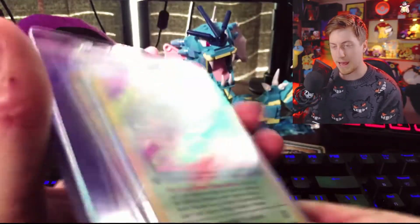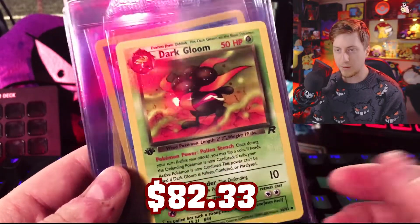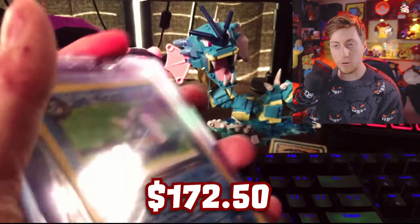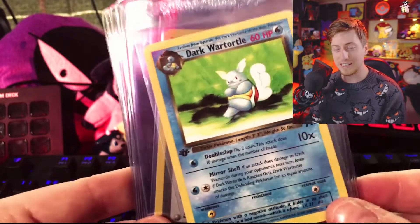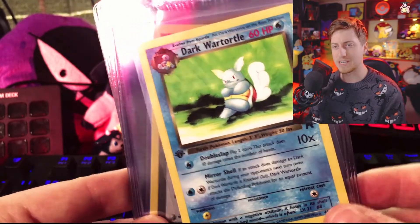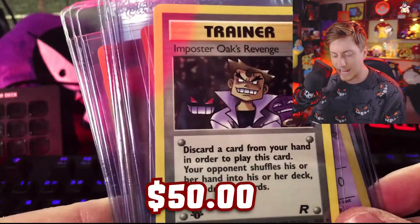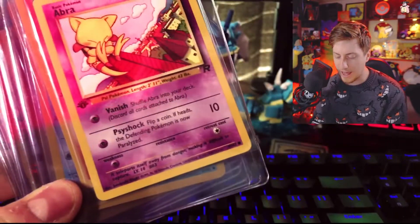Going into the first pack, we started off with a Dark Gloom — an uncommon, which I love — and a Wartortle. One of the heavy hitters in this set are the starters; everyone wants the starters. For instance, Charmeleon goes for $400 to $600 if it's a PSA 10. Impostor Oak's Revenge, another uncommon — really love the artwork. Abra sitting on a tower.